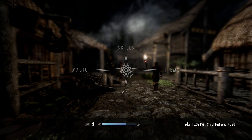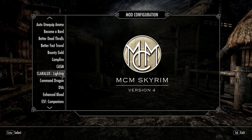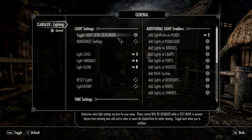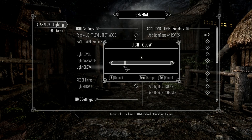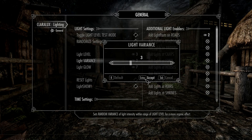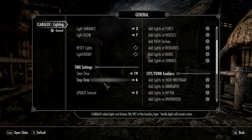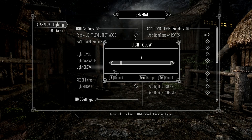That's good enough — I'll fiddle with it later. You have to go back in here, clear locks, turn off the randomize settings and turn off the light level test. I don't want the glow to be that powerful — it's just a little bit too much. Let's put it down to 7, and the light variance down to about 3. Light glow is a little bit too high — I'll turn it down to 3 and see what that looks like. It's not too bad.